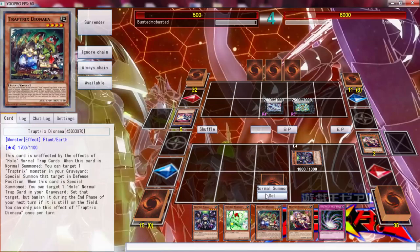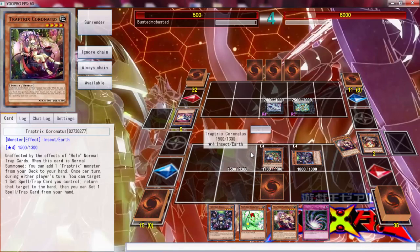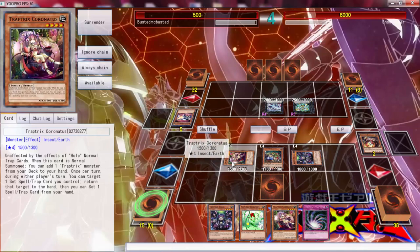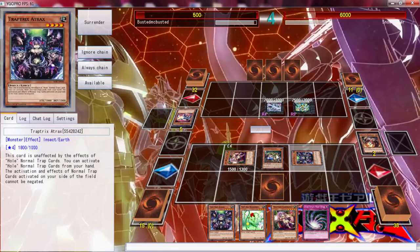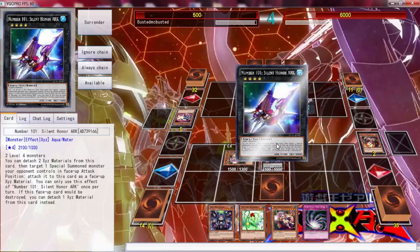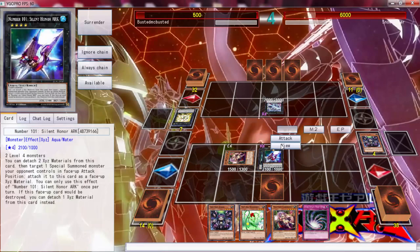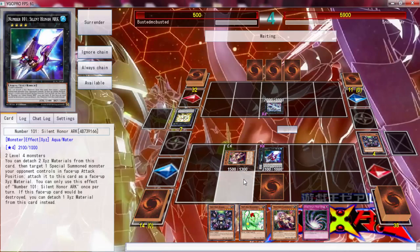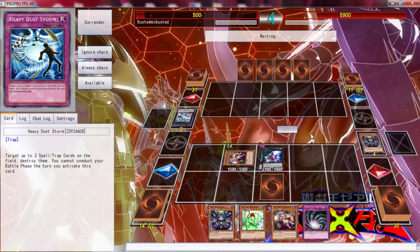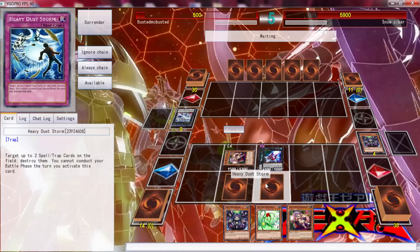He's scared of my back row. We survive by 500 life points! That is crazy. He didn't attack for lethal - what does this card say? You target one spell and trap you control and return it to the hand. Alright, we survive by 500 - that is unbelievable. We survived because he didn't go into Susanoo. I'm pretty sure he could have. You don't want to set back row? Alright. We can't use that but we can use Dianira to get something and then proceed from here.